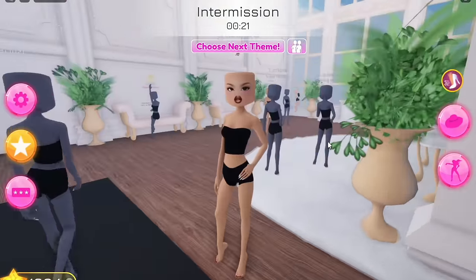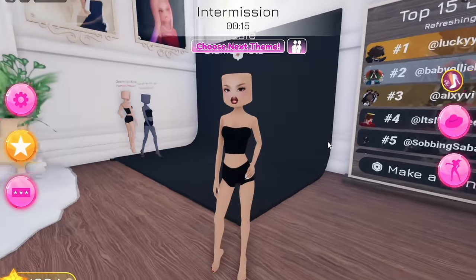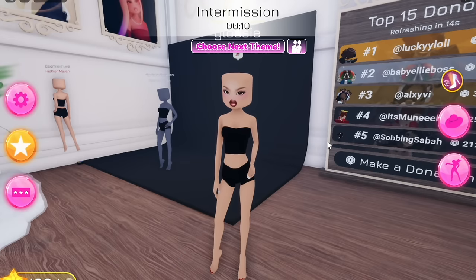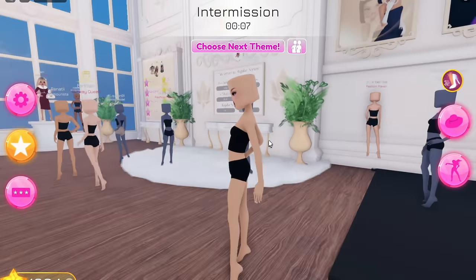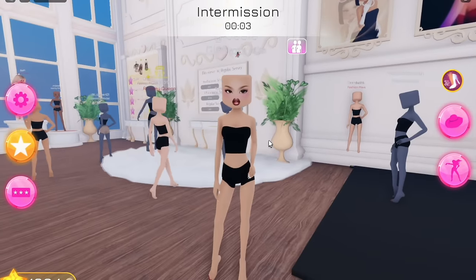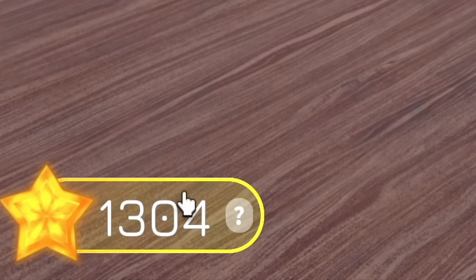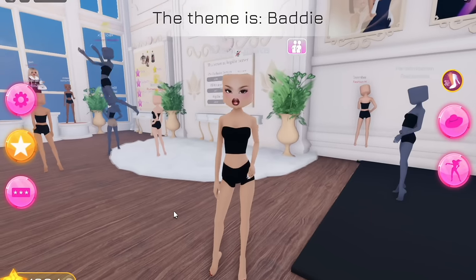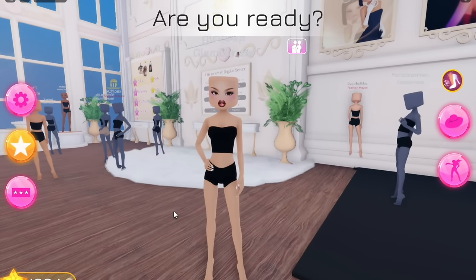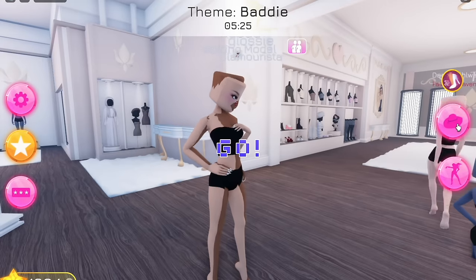I was playing in a random Dress to Impress server the other day and I noticed everyone in the chat was spamming the letter V, and I was so confused. They told me it was a farming server. Apparently sometimes servers will be classed as farming servers where people join with the intention to farm stars, which is how you get a higher rank. What they do is all just vote each other five stars, so the V basically means five.